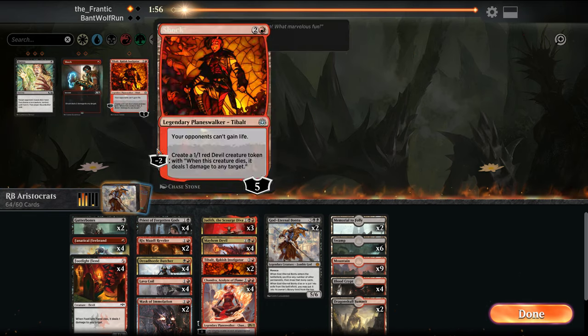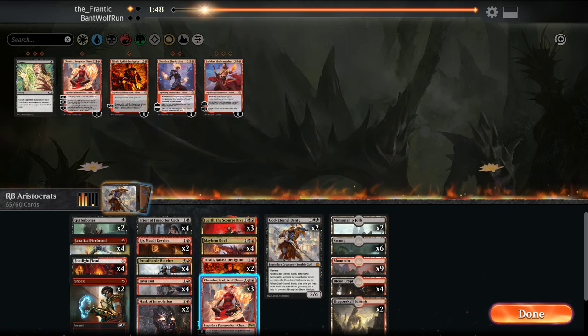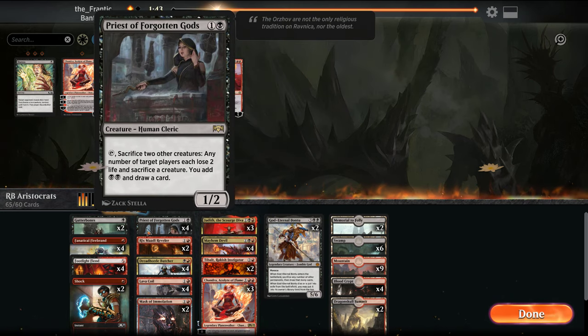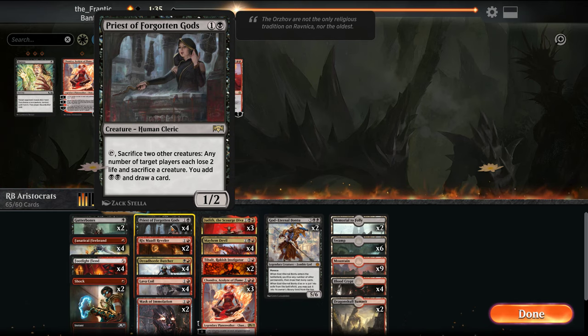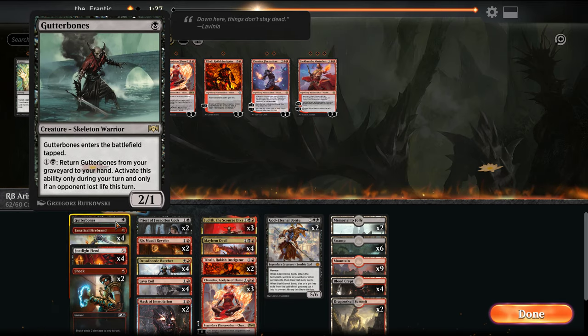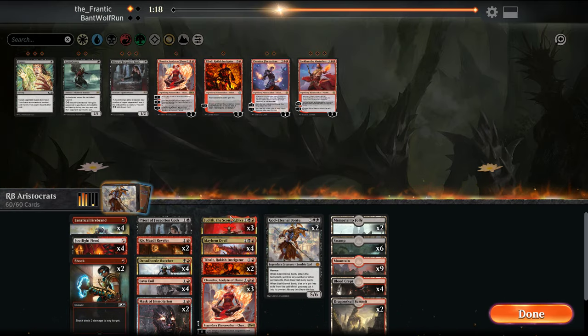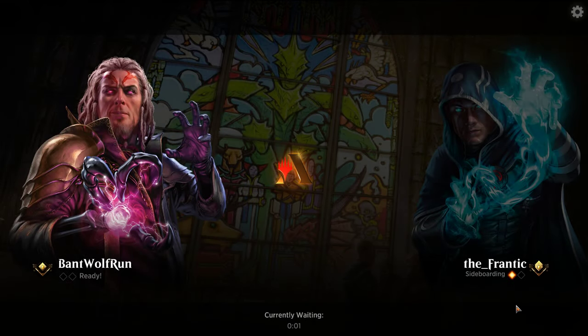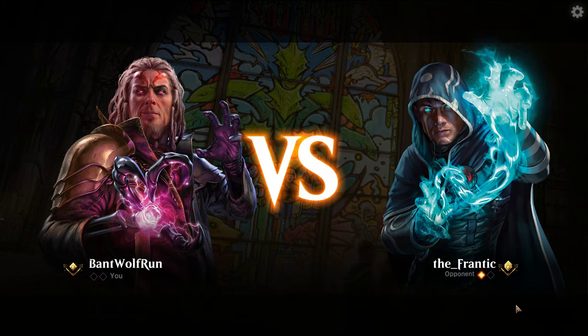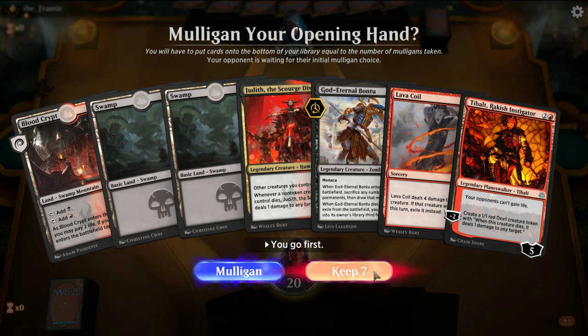So bringing in all the removal here — probably cut down Chandra. Priest is actually not that good in this matchup because they usually go wide, so cut down two Priests. Mask isn't bad. Gutter Bones also doesn't do much here. We'll go down to one Priest — Priest isn't good against go-wide strategies, so they'll have things like Legion's Landing. Not the best, but we'll keep this hand. Depending on how aggressive we need to be, we can go Coil into either Judith or Tybalt. Tybalt's actually pretty good against the incidental life gain this deck has.